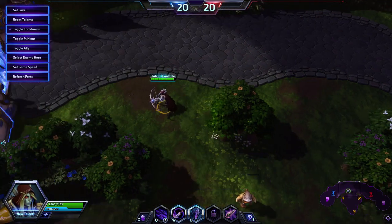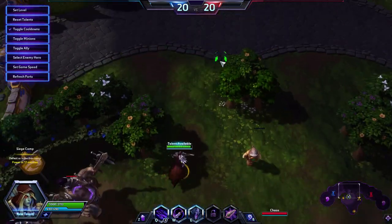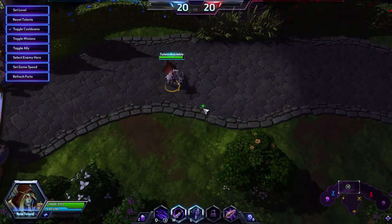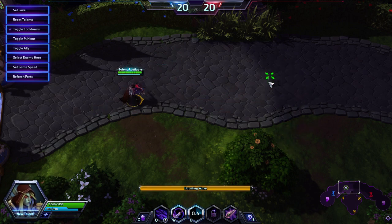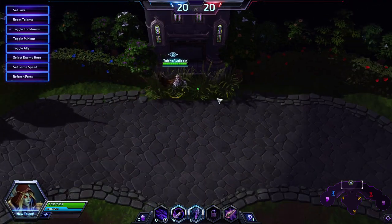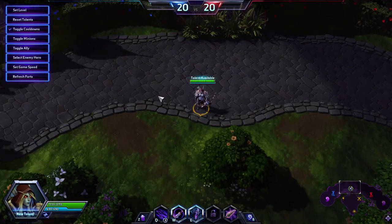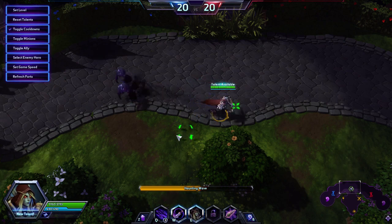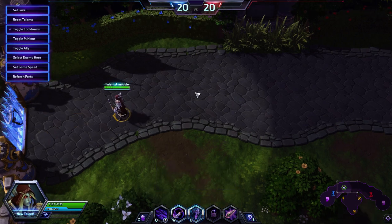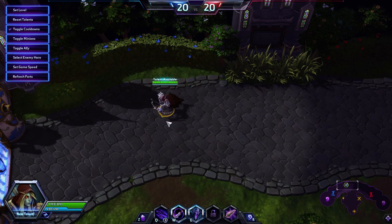Haunting Wave can be very useful for many reasons. Obviously you can use it to jump over walls. You can also see it says 'unstoppable' — while you're actually moving through the air, you're invulnerable to all spells and unstoppable. So if a Pyroblast is coming at you, you can use Haunting Wave to dodge it. If Jaina roots you, you can use it while the root ticks down and dodge that too. You can use that ability to dodge a lot of abilities you might not otherwise survive.